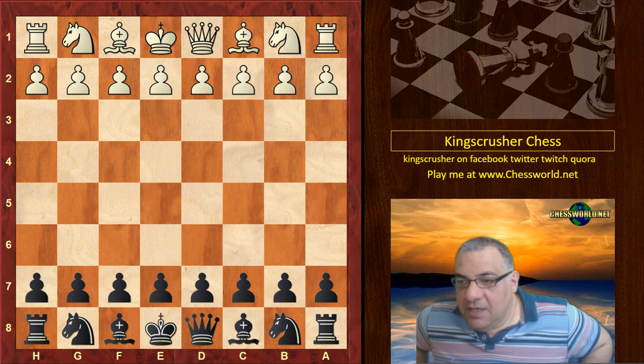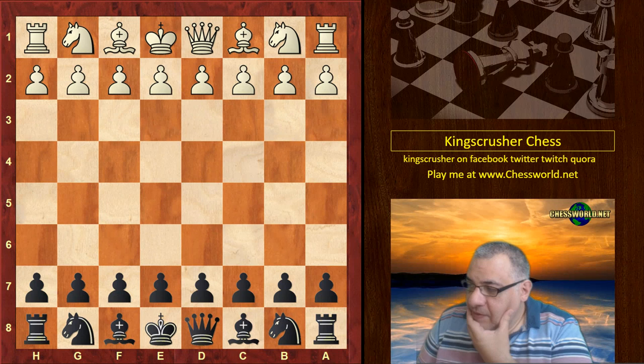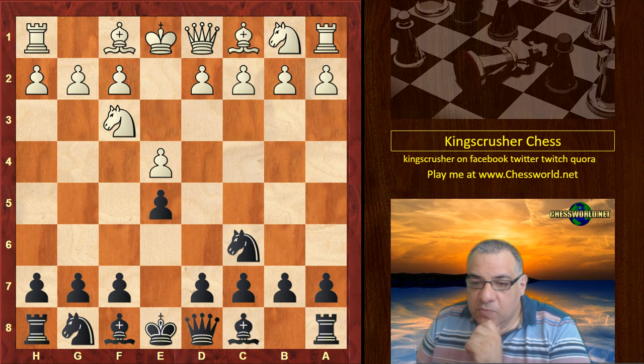Let's have a look at another fascinating game of Adolf Anderssen, one of the top players in the world alongside Paul Morphy. This game was played against Cole Maillet, with white playing in Berlin, Germany, 1859. We have e4 e5, Knight f3, Knight c6, Bishop b5 — pretty standard stuff.